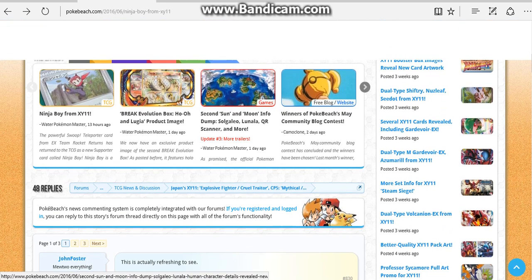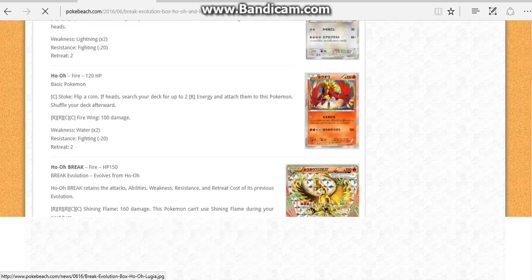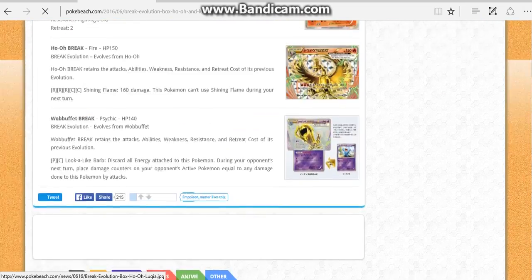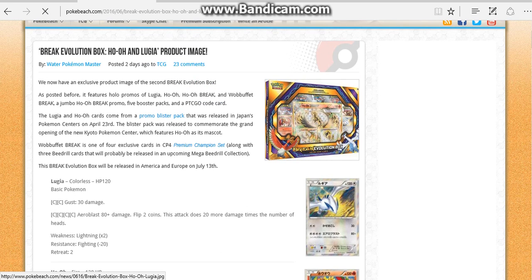Anyway, there's also a Break Evolution Box featuring Ho-Oh and Lugia. This is the image of the product — it's really up-close cards. We did not see the Ho-Oh Break or the Champions product.